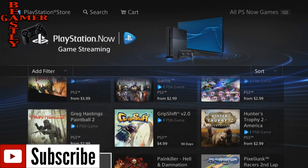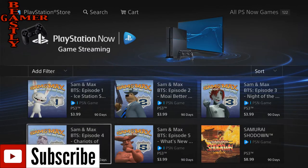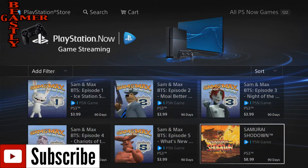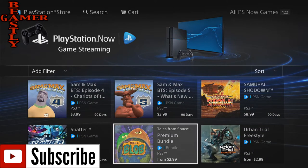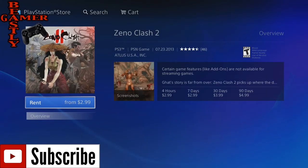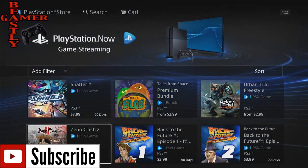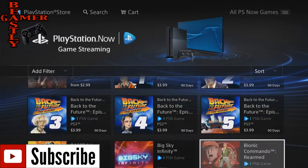Some of the other stuff on here is really, really good. Samurai Showdown, you can get for $9 for 90 days. Xenoclash starts at $2.99 for four hours and $4.99 for 90 days. So Xenoclash is actually a pretty decent game, especially if you don't have a lot of video games for your PS4. It would be a pretty good value for that price — $5 for 90 days. You're not really going to miss out on anything.